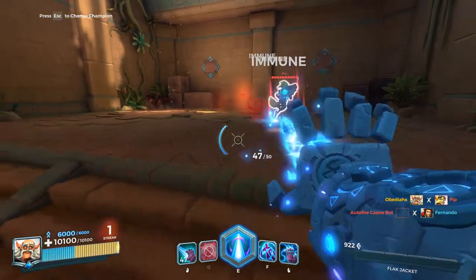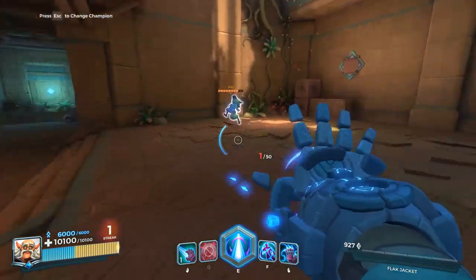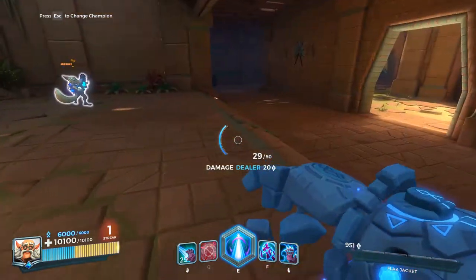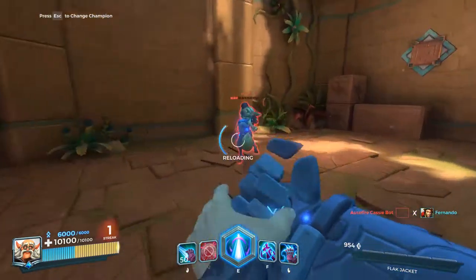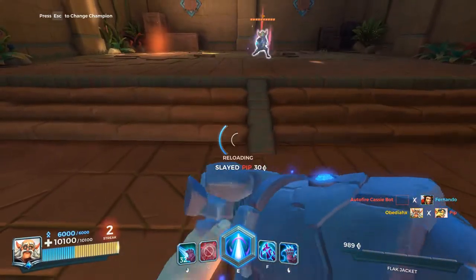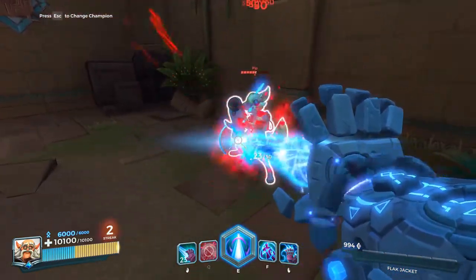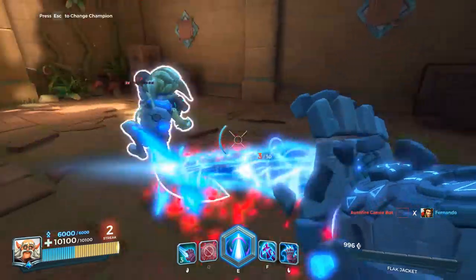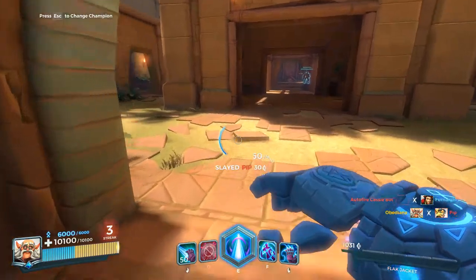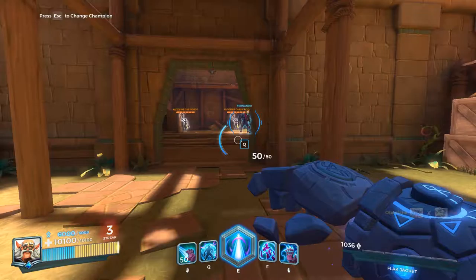The range is not super far - from here you can't hit him, and enemies can walk out of the range, which is the downside. But it does do a bunch of damage. Let's go ahead and kill this Pip - let him heal up. I want to see if one clip can kill him easily. His health consistently goes down, which is nice, but can't quite kill him with just one clip.